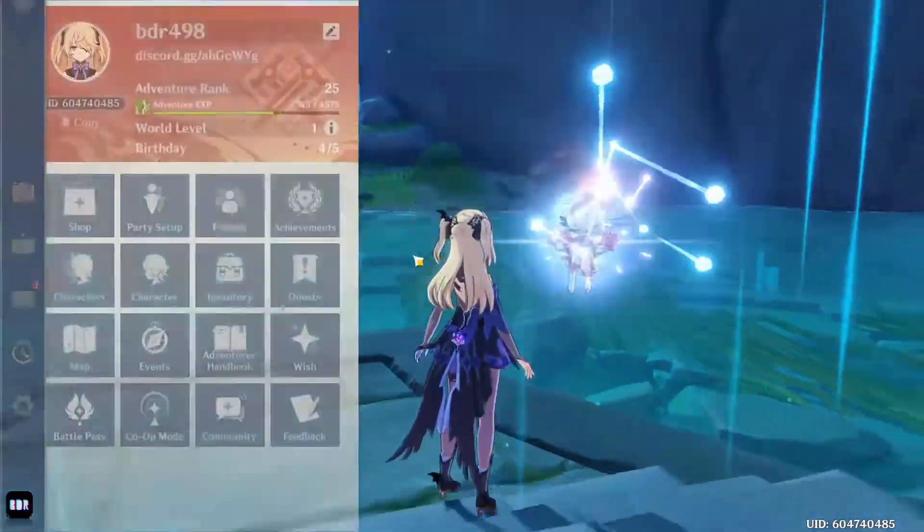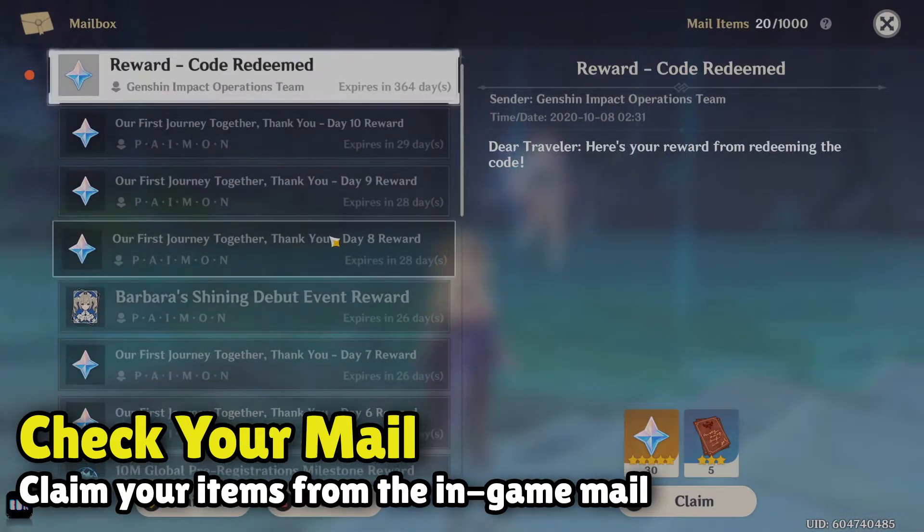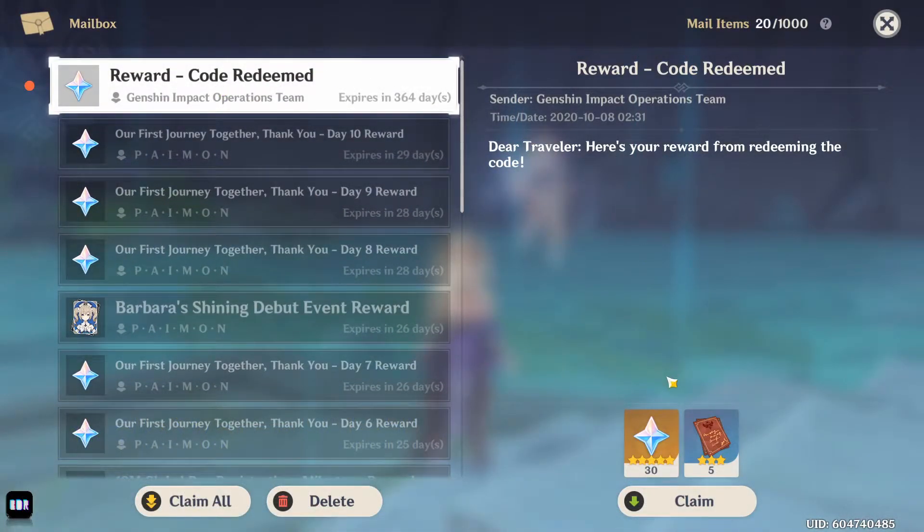Once you've redeemed the code, hop into the game and go to your mail. You should receive a message within a few minutes of redeeming the code, which you can claim to get your items.